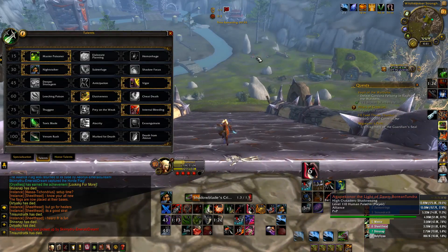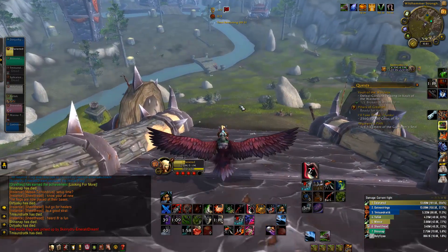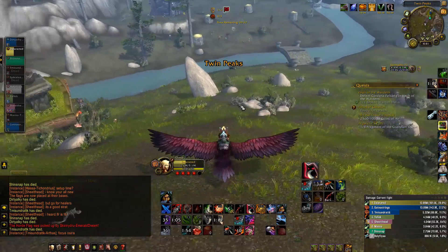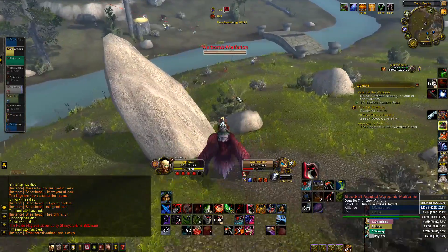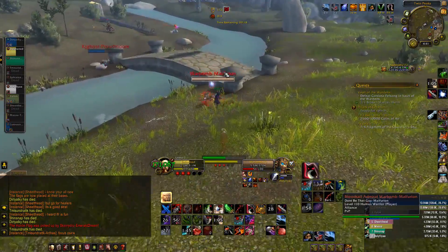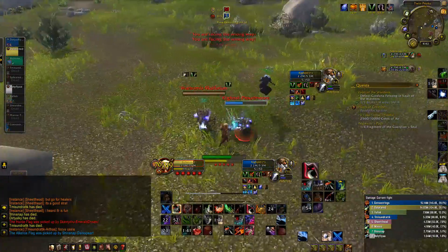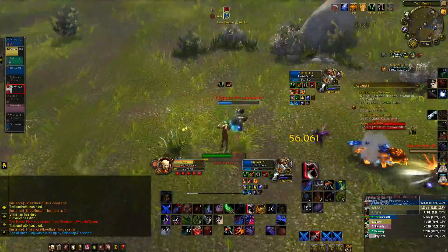Why would you want to have to line up two Mark for Deaths back to back? You already play Assassination. You already have Garrote to line up, you already have Rupture to line up. So your opener — you're gonna have a short stun opener. That's basically what you're playing with when you choose this specialization. You already have a backed-up opener, more or less.